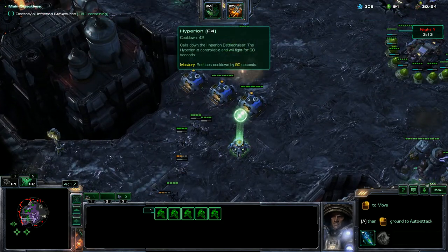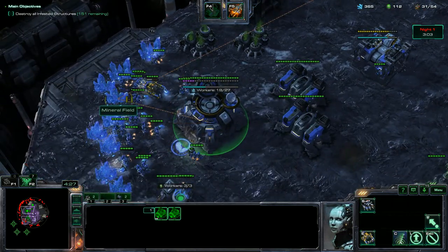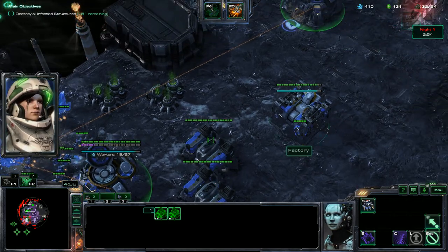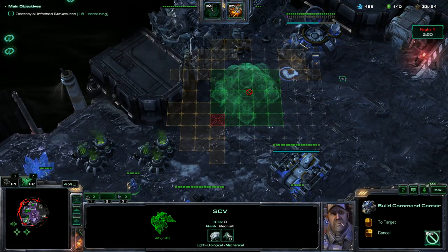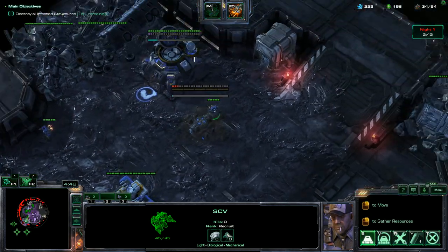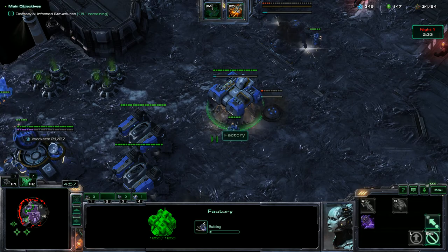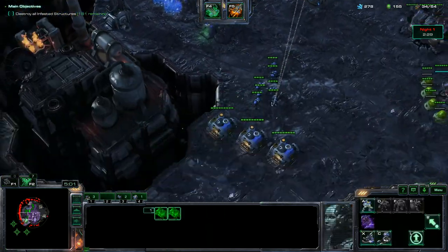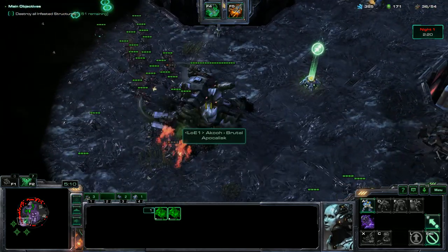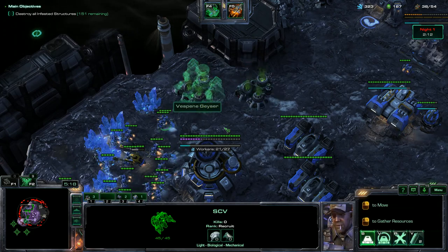We've got the Banshee Airstrike and the Hyperion ready when we need them. I'm going to get both of these orbital commands in the same hotkey. I'm just going to focus on economy for a little bit longer — going to throw down another orbital command right there. Get a tech lab on the factory for the Siege Tanks, and get another barracks down. Our teammate is carrying us right now, but if he wasn't using his Apocalypse, we could pull down the Hyperion and Banshee Airstrike if we absolutely needed to. We're going to throw down another gas.